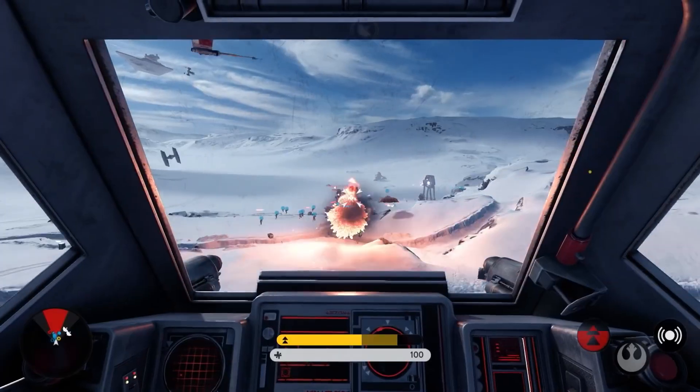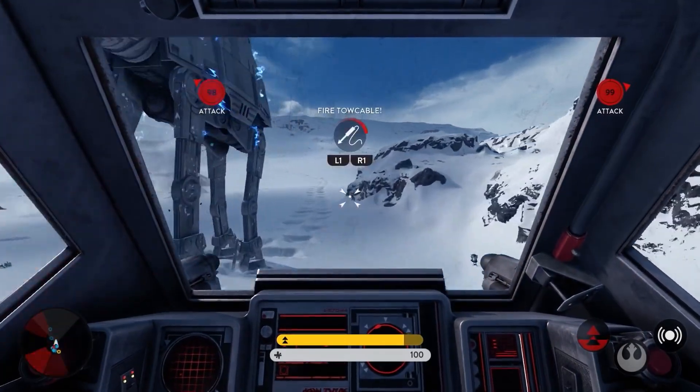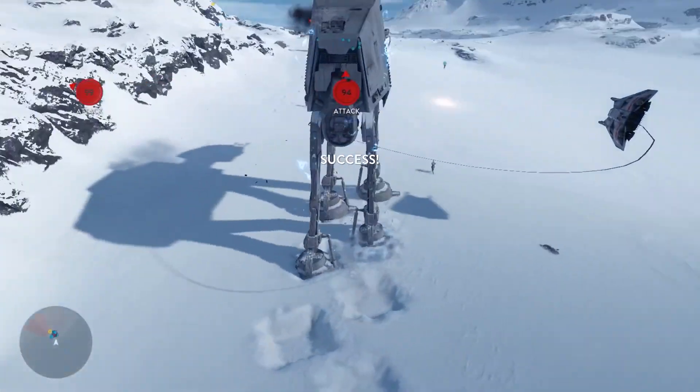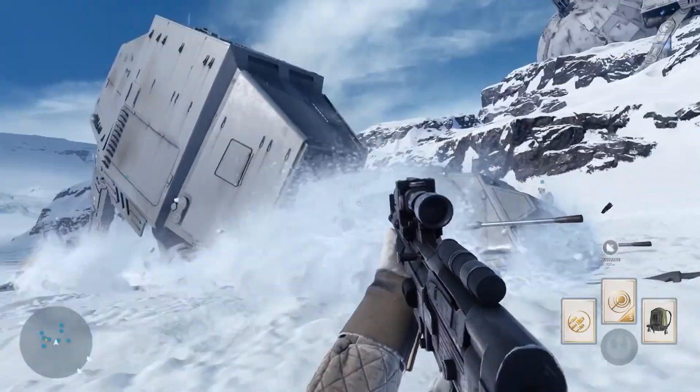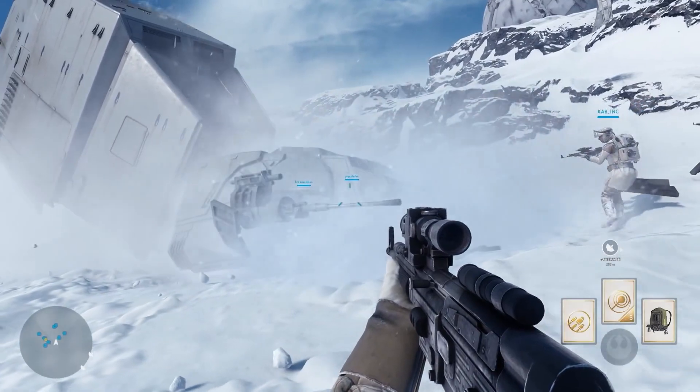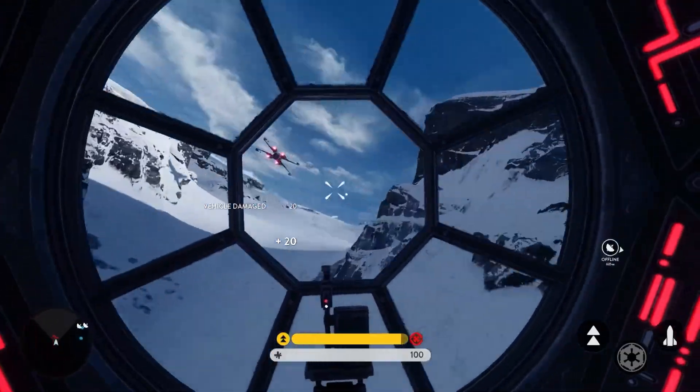The rebel fleet is fully equipped with T-47 airspeeders, and their tow cables are just as effective as you remember. But beware, the skies are a more dangerous place with TIE fighters and X-wings also vying for dominance.